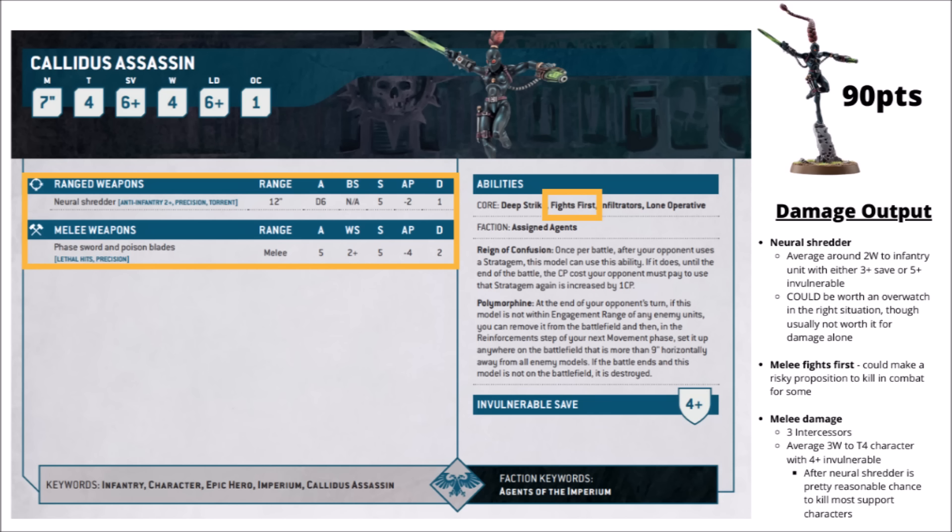Putting those two attacks together, if you can both get to shoot and charge an enemy unit with a character in it, you have a pretty reasonable chance of killing most normal Space Marine-sized characters. Between the Neural Shredder and the Phase Sword, you average around about 5 wounds to most Toughness 4 characters with an invulnerable save. She should fairly reliably kill most support characters without one, but anything with an invulnerable means you've got a good chance of things bouncing — plus your opponent could maybe CP reroll.